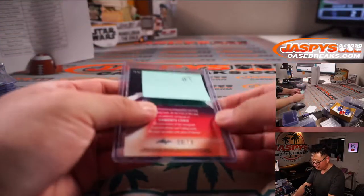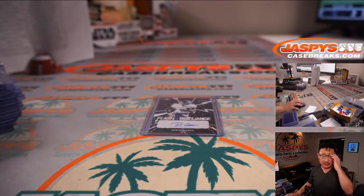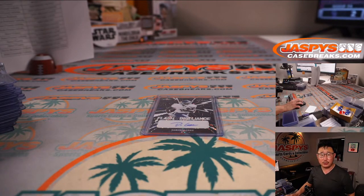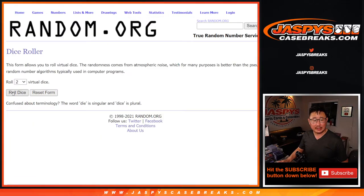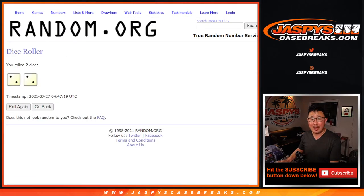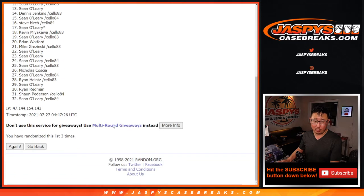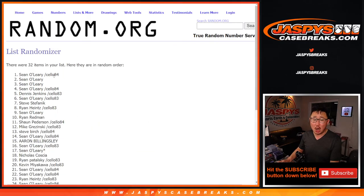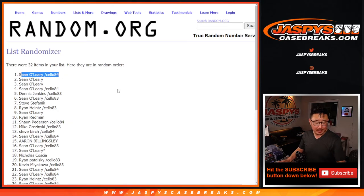There was that one card where it said none on the checklist, so let's see who gets this consolation prize. Let's go back to the list, grab everyone's names. New dice, new list — name on top gets the extra auto out of Leaf Flash Football. After four the hard way — two and a two. Sean O'Leary. Definitely at the odds here. Sean, there you go — extra auto going your way. Thanks for watching, everybody. I'm Joe for jazbeescasebreaks.com. That was a fun little mixer. We'll see you next time for the next break. Bye-bye.